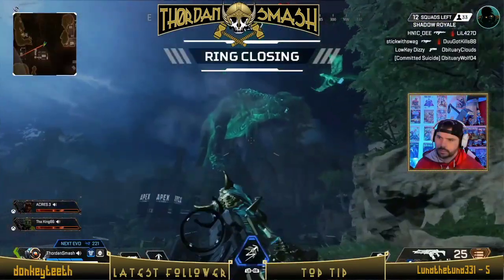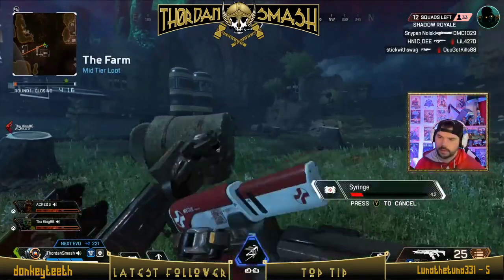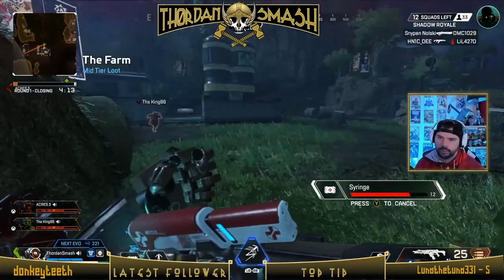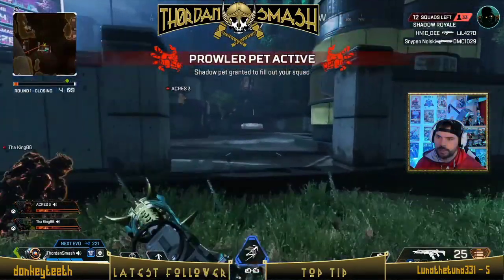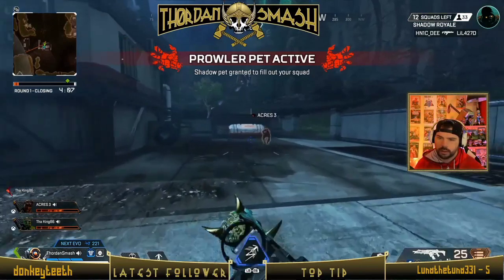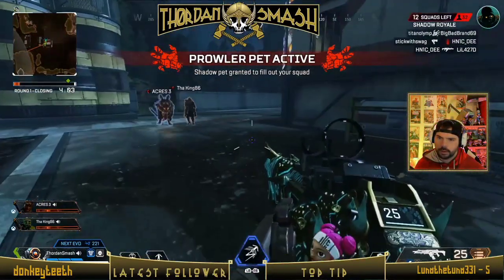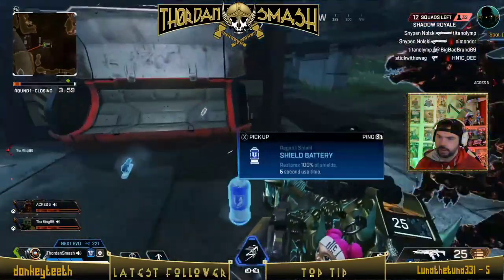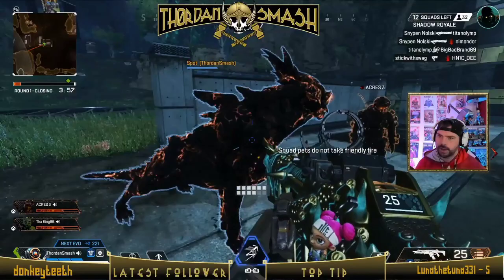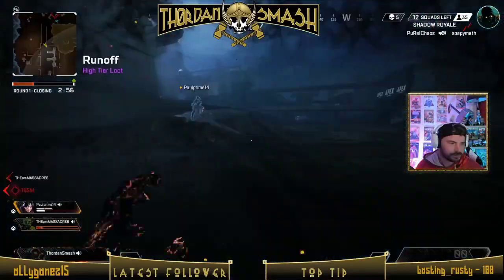Another great feature that Respawn has added this year is that if you get two downed teammates, you get something called a Pet Prowler, which I think is a fantastic addition. Once they're down, you'll get a notification that you have a Prowler Pet active, and this little buddy will come in and help keep zombies off and also attack enemy players. It's a great feature that really helps if you lose some teammates, and they come with cool names like Spot.